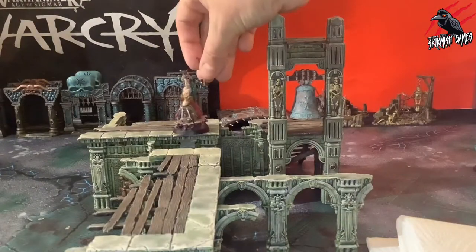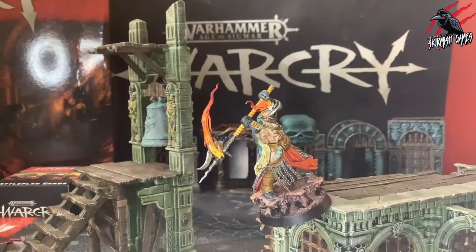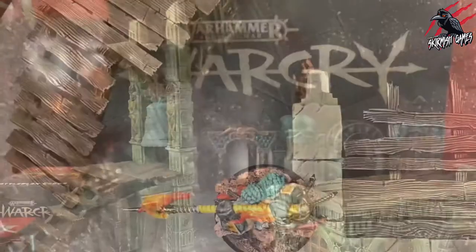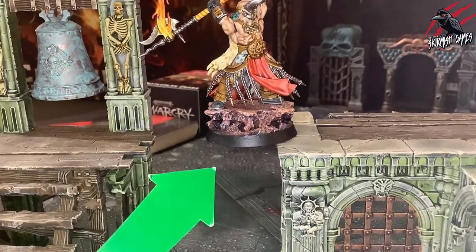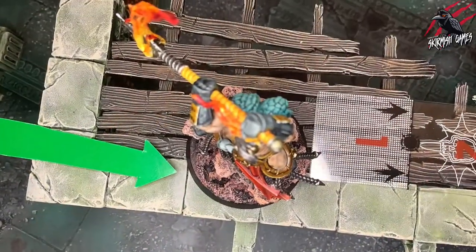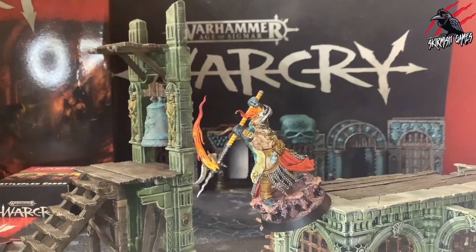With all this jumping around it's inevitable that our fighters are going to fall, so let's talk about falling and impact damage. There are a few situations that can cause a fighter to fall. Firstly, if a fighter finishes a move action with the centre of their base not on either the battlefield floor or on a platform, and that fighter is not climbing, that fighter is said to have fallen.